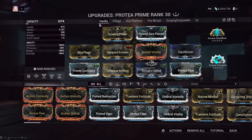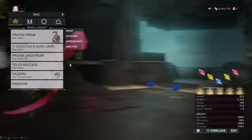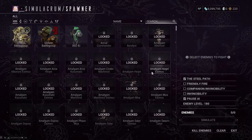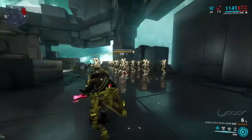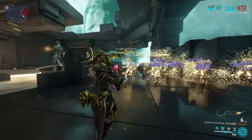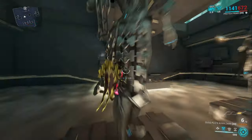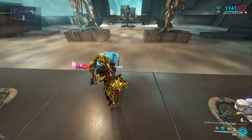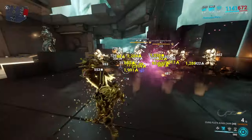This is a very vanilla build — literally labeled vanilla — but it's quite snazzy. Prime Sure Footing so we don't get knocked down by our own AOE. We're going to compare with and without the priming on a level 1 corrupted heavy gunner on Steel Path. I'm really struggling to get used to PC controls here.